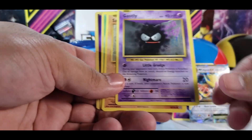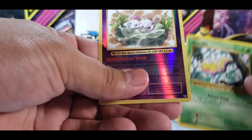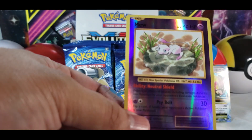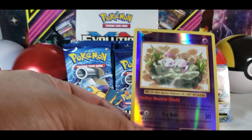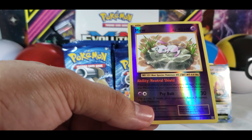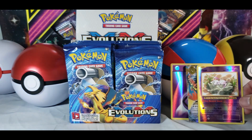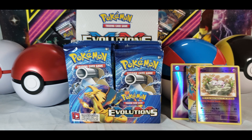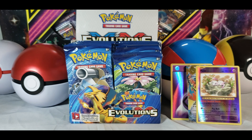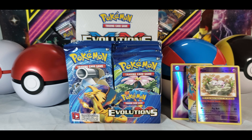Oh wait — we got Mew reverse holo! That's actually pretty funny because I remember the original Mew card was a little different; it did have a holo but it didn't have the ability — Natural Shield, I think it was. That's pretty cool. I also remember when they gave out Mew for the Pokemon movie; everyone wanted to collect that one. A lot of people tried to decipher the text on it too.